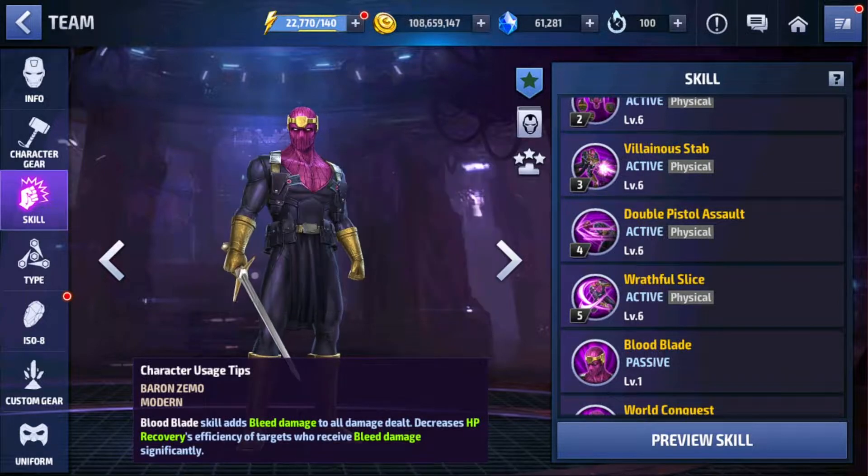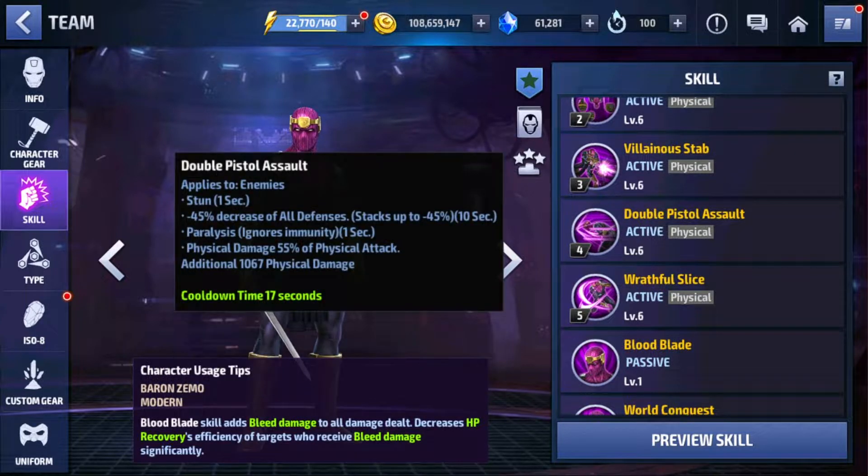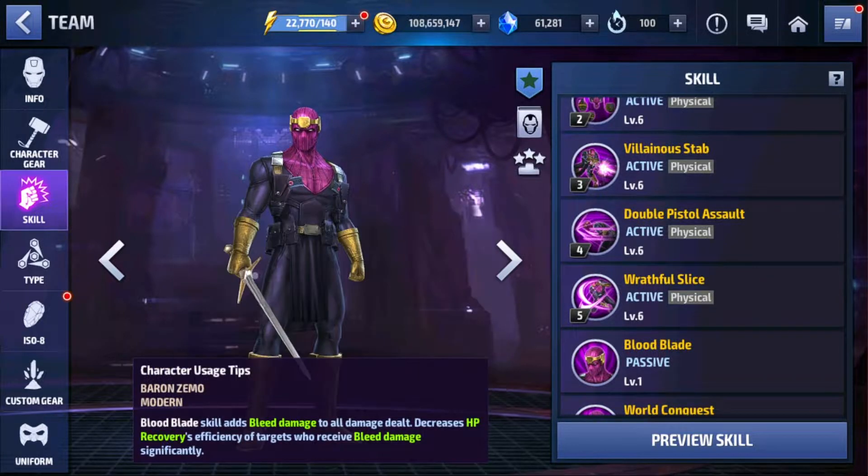Double pistol assault for the fourth skill. The fifth skill also has a decrease of all defense, stacking up to minus 45%. He has two skills which decrease all defense. This character is going to be so good and cool to play with.